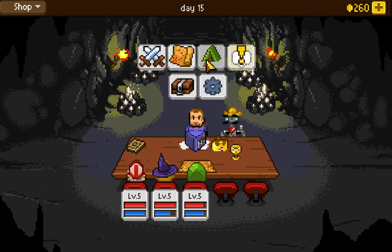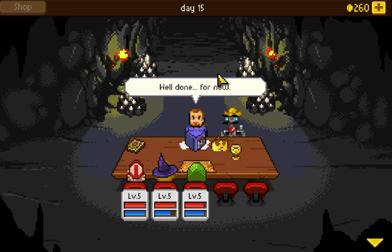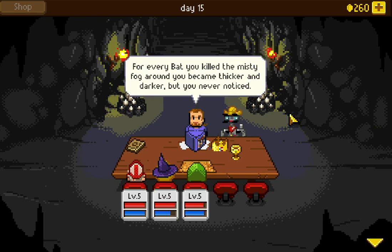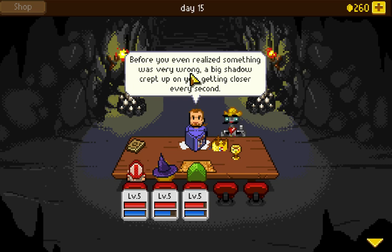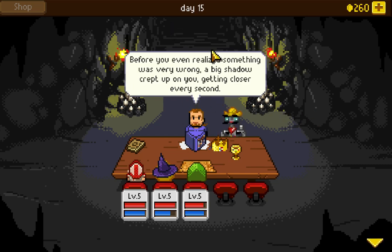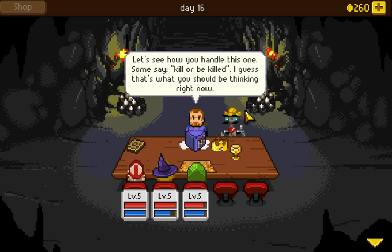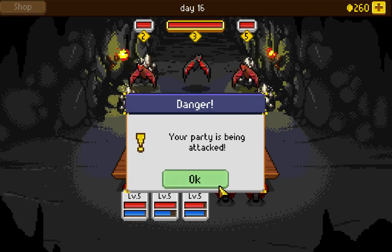We have the option to tent and rest here, but every tick of healing there's a roll for a random encounter, so there's always a risk. For every bat we killed, the misty fog became thicker and darker. Before we realized something was wrong, a big shadow crept up on us. 'I have a bad feeling about this.' 'Let's see how you handle this one. Some say kill or be killed.' Danger! Your party is being attacked.